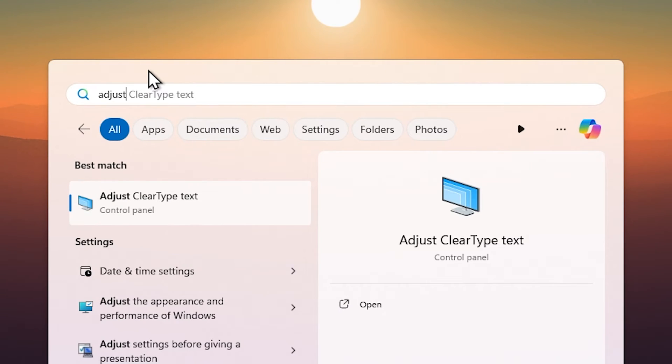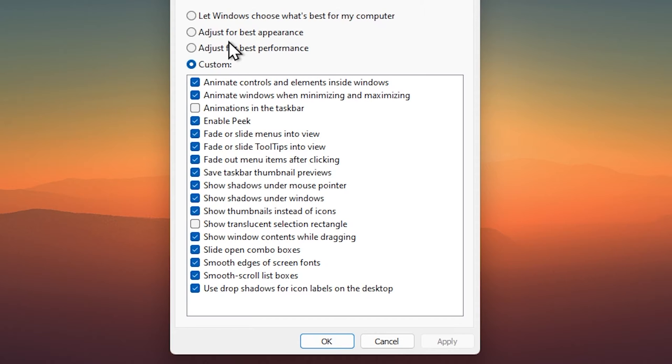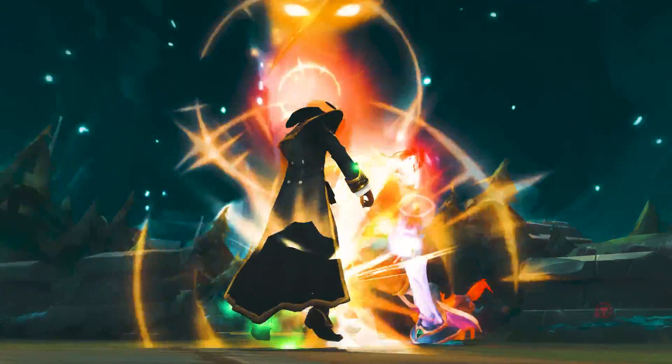For the last Windows setting, open the search bar and type 'Adjust the appearance and performance of Windows.' For maximum performance, select Best Performance, then select the two visual settings you prefer, and click Apply and OK. That's it for all Windows tweaks — your PC should now be at maximum performance.